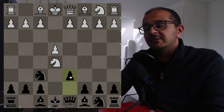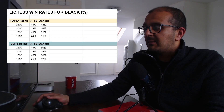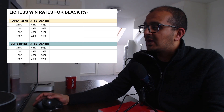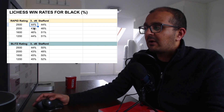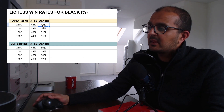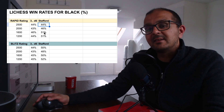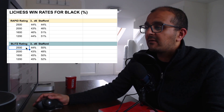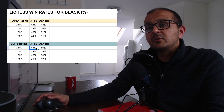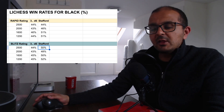Instead of the Stafford, black could play the main line 3...d6, which is what top players do. But putting up the statistics for blitz and rapid reveals something fascinating: in rapid chess at any rating from 2500 down to 1200, the main line 3...d6 yields win percentages around 43–44%, while the Stafford Gambit is equal at the highest level and climbs as high as 51% at 1600–1200. In blitz the stats are even more favorable toward the Stafford.